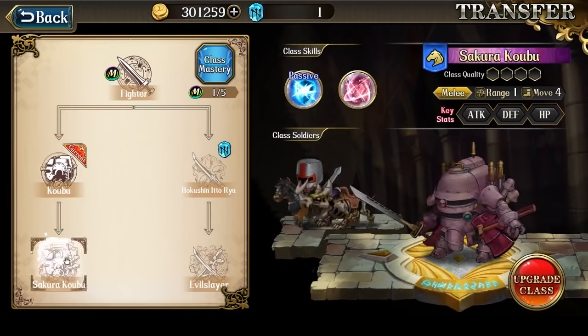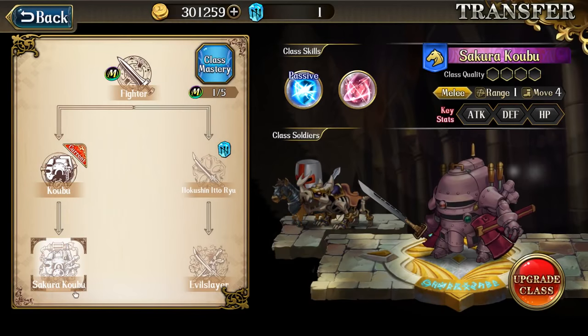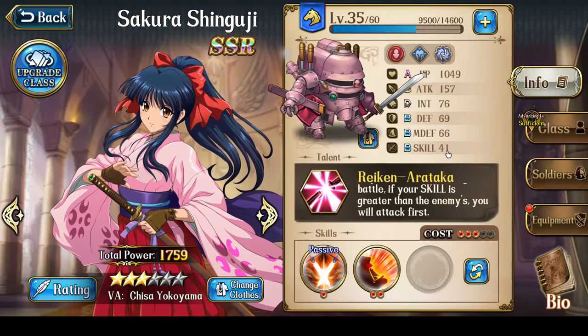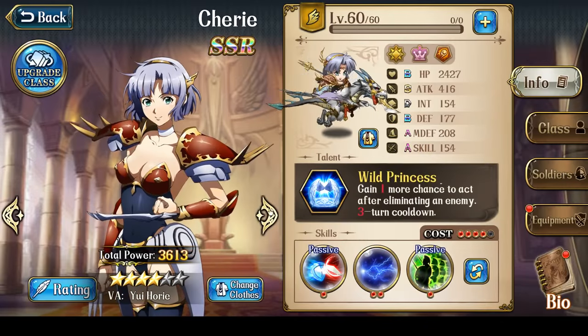Now let's talk about her best classes. Sakura is very, very equipment dependent. Arguably her best class is her infantry class, because the infantry class has ridiculously high skill — 247 skill, in fact. That combined with her talent will allow her to basically always attack first. However, her cavalry class, Sakura Kobu, at level 60 and fully upgraded, has around 142 skill. And 142 skill is actually higher than just about everybody except for archers, assassins, and flyers — flyers have around 154, for example.